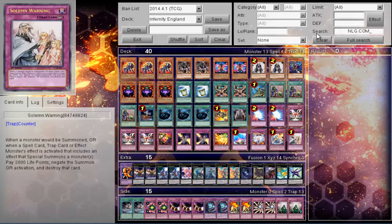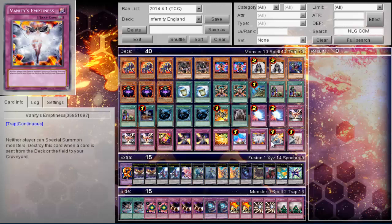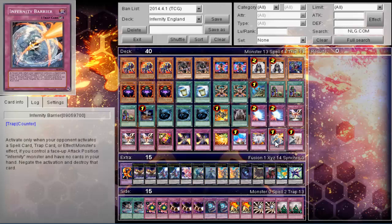He actually did something I didn't expect to happen. I personally believed, with most other people, that Infernities weren't going to see much play this format because their best card in their deck, Barrier, went to 1. Having lost Barrier, it opened up the door for innovation, and he did just that.